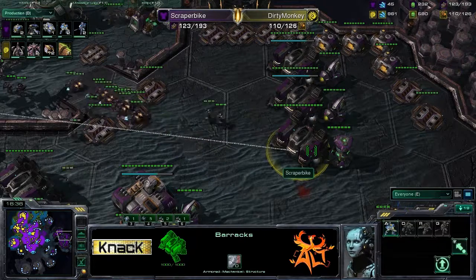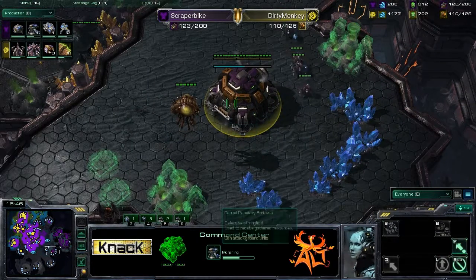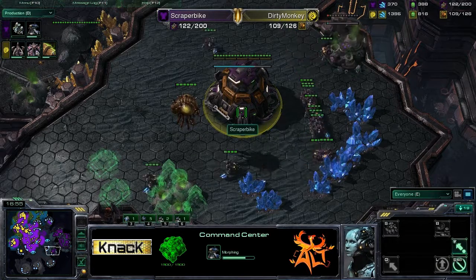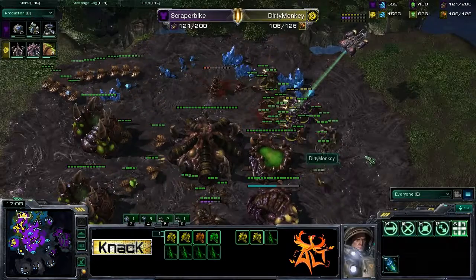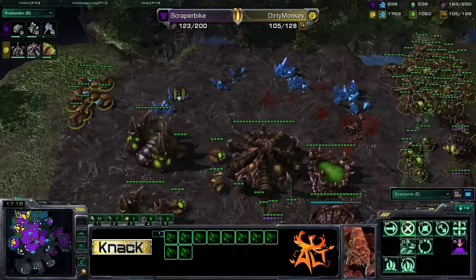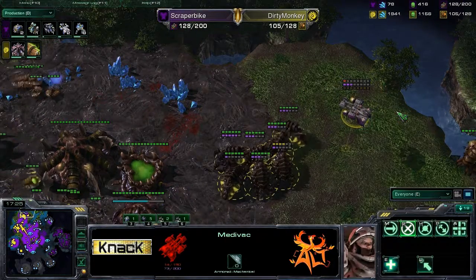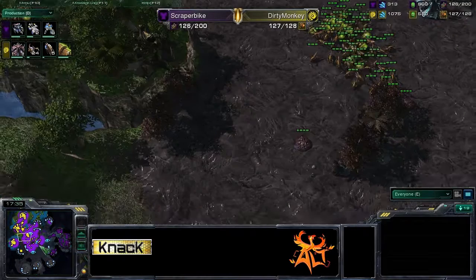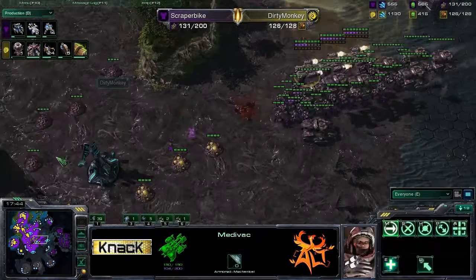A scouting overlord gets taken out. Scraper Bike is going to build a planetary fortress here — I think a smart move. That puts him on a solid three base before his main mines out, so he'll still be on two bases afterwards. He's definitely going to have to turtle up. A little drop goes in — all those guys going down, but he did stall mining and got a couple drone kills. Pretty solid. Good fungals going down.